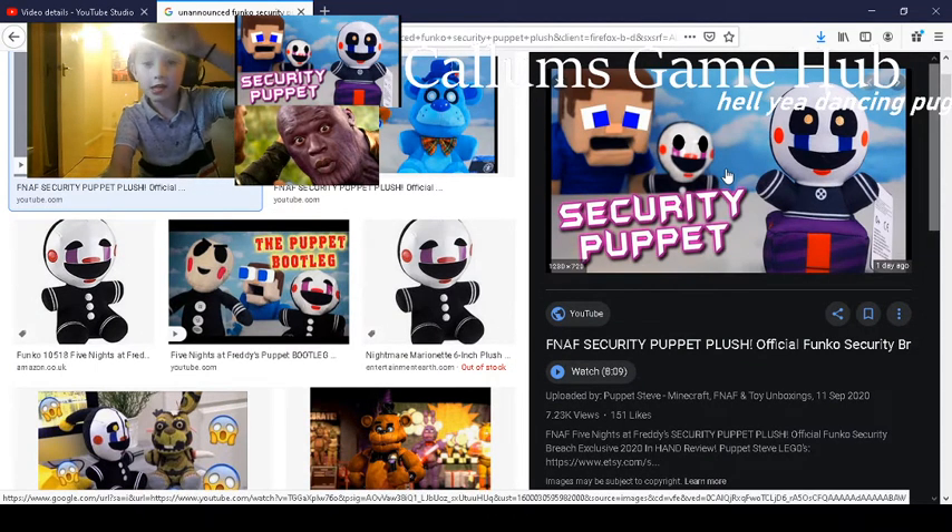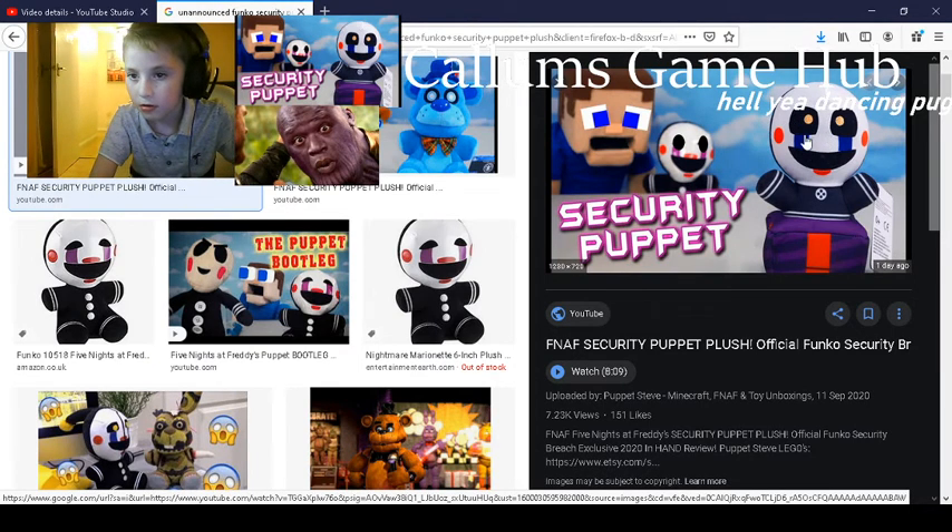So we can see that instead of being normal puppet eyes, he has big, square, bulging eyes with orange dots, looking up in the middle, or on the left.